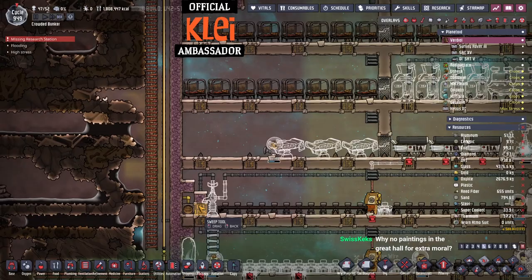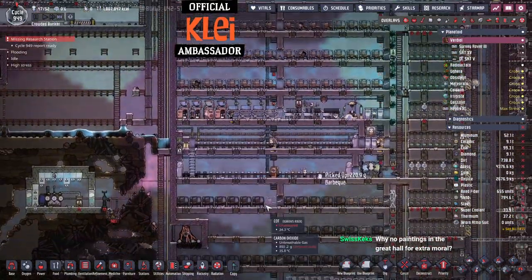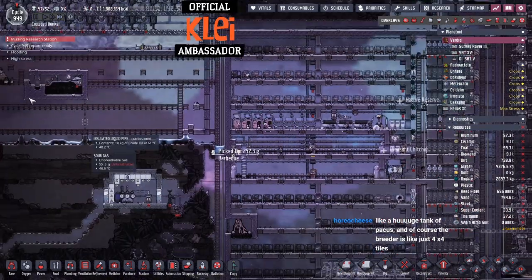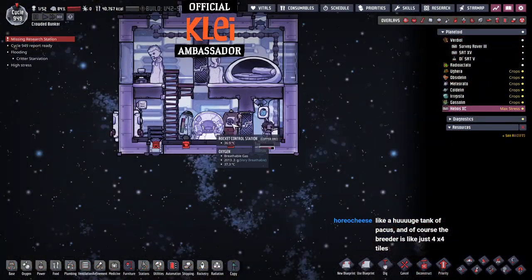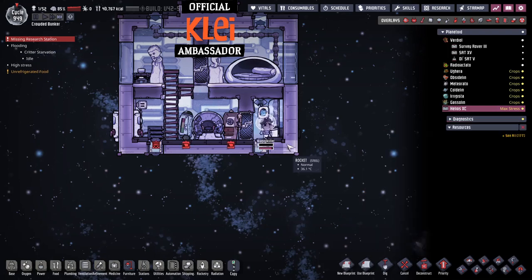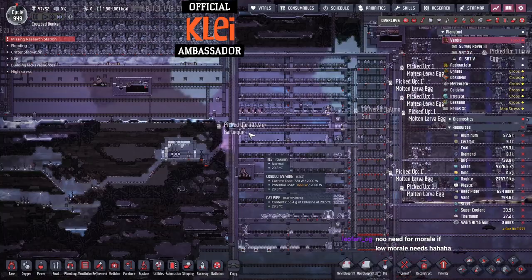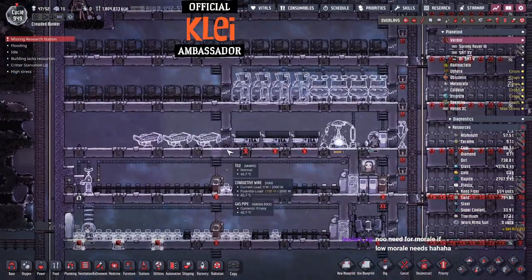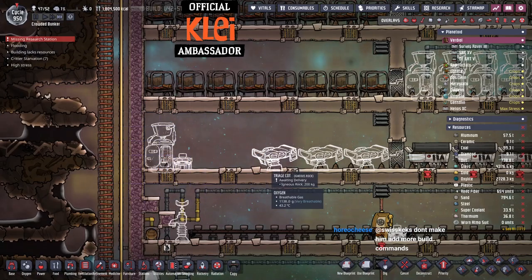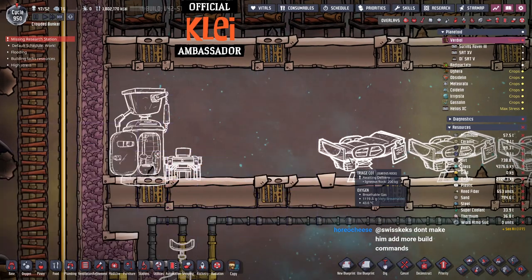Why no paintings? Because I am lazy. I could stick paintings everywhere, but firstly I want to keep the reed fiber. I hope this guy is okay — he still soiled his suit somehow. What's his stress reaction? If it's destructive we might have a problem. Ugly cry — good, we like ugly criers. I'm keeping the morale needs quite low on purpose, so we won't have a problem.